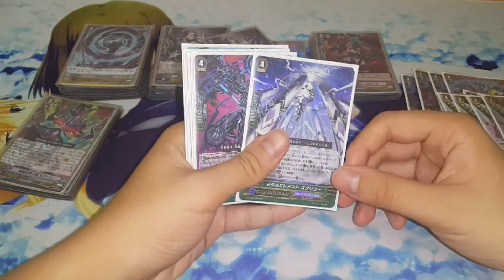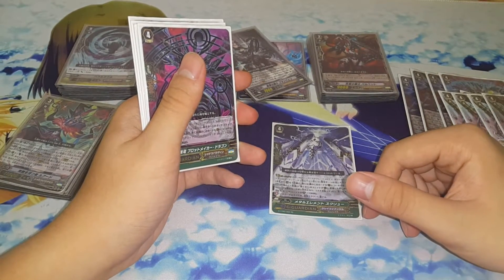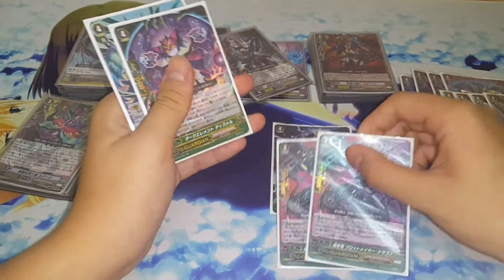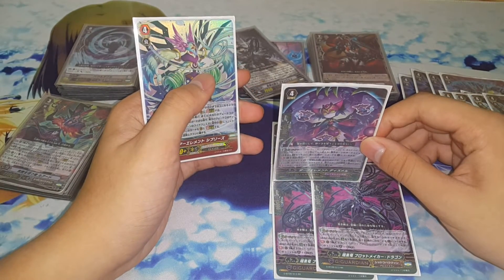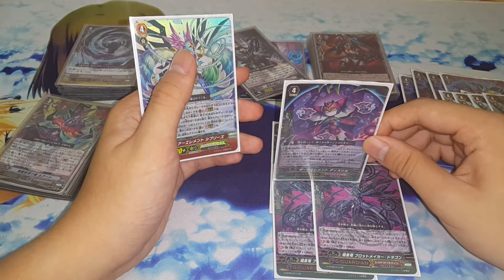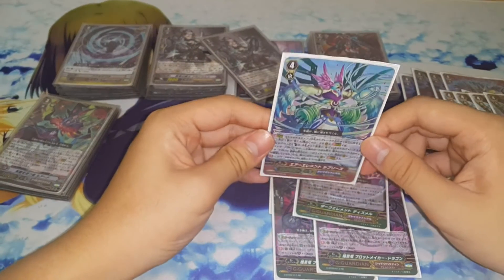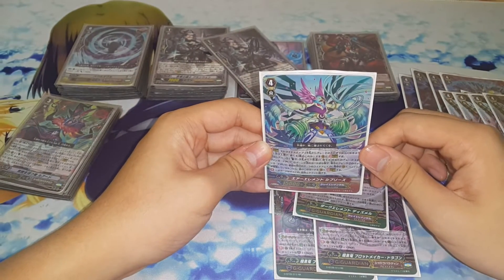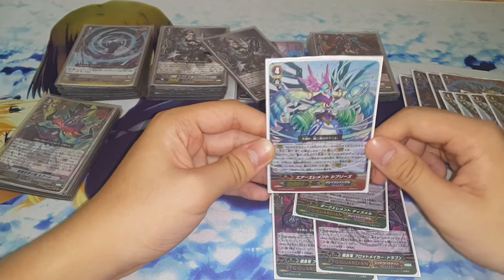As for G Guardians, we are running 1 Scryu because I don't have time to get the extra Blot Makers. 2 Blot Makers because they're really good G Guardians. 1 Dismal because since all our cards offend our opponents that much they'll want to get rid of them, but we deny them using Dismal. And 1 Cibris to put up a fight against those who like to start at grade 2.